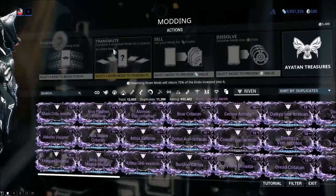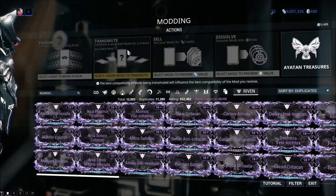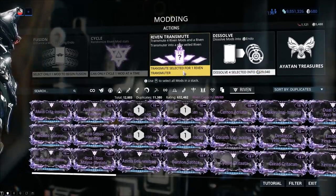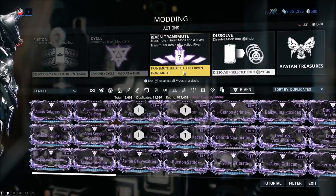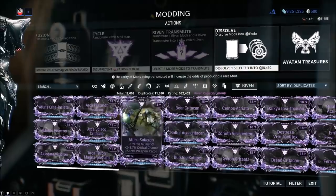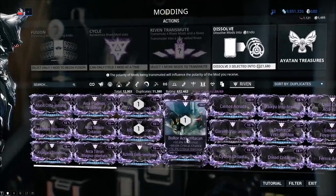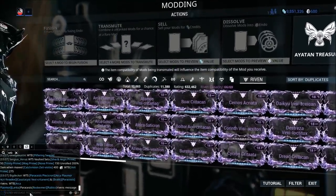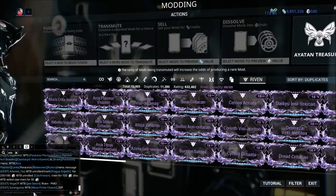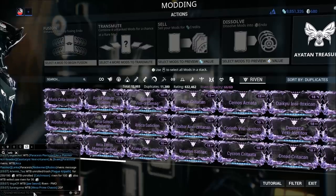Another thing you can do with Rivens is transmute them — combine four unranked mods for a chance at a rare mod. This also applies to Rivens. You'll need a Transmuter for this, which you get from Eidolon Hunts. Many players in trade chat offer 'WTB trash Rivens 10-20 Plat each' — they're looking to transmute unwanted Rivens hoping to get something worthwhile.